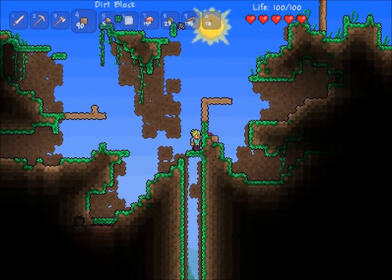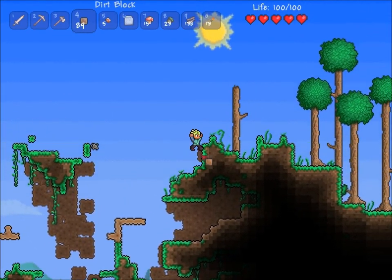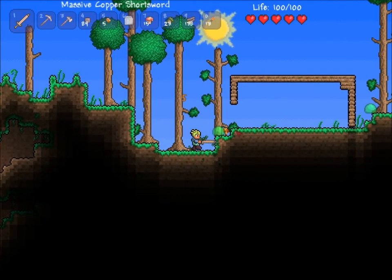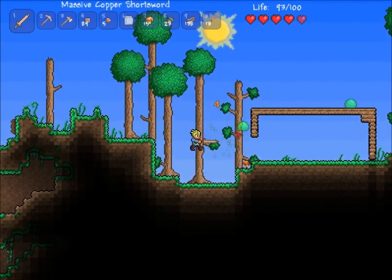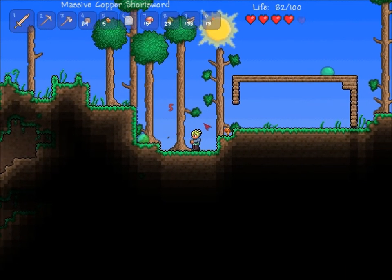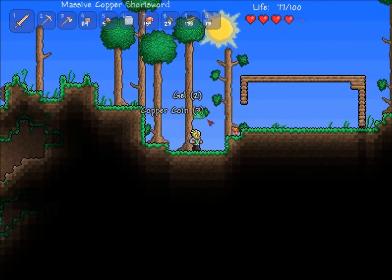I know there are a bunch of life crystals that I passed on the way down to turn this into hardcore mode, but I really don't want to go through the corrupted area. The Hollow is a pain, corruption is even more of a pain, and you know what else is a pain? Lag — and that's what I'm getting a lot of right now.